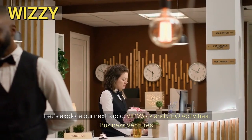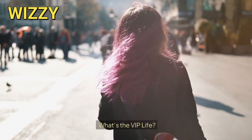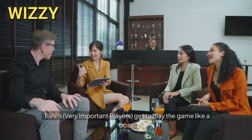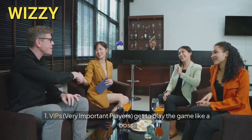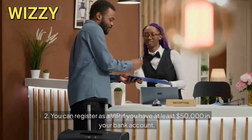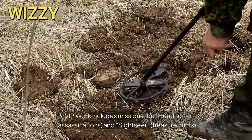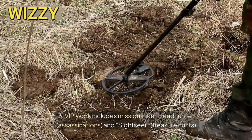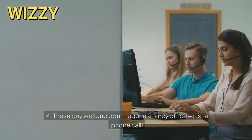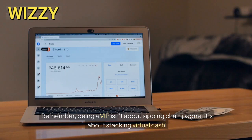Let's explore our next topic: VIP work and CEO activities — business ventures. What's the VIP life? VIPs — very important players — get to play the game like a boss. You can register as a VIP if you have at least $50,000 in your bank account. VIP work includes missions like Headhunter assassinations and Sightseer treasure hunts. These pay well and don't require a fancy office, just a phone call. Being a VIP isn't about sipping champagne — it's about stacking virtual cash.